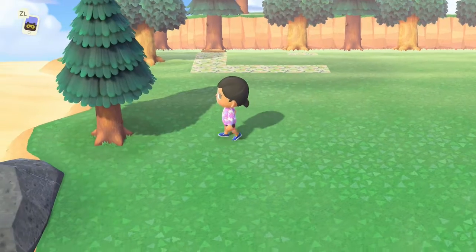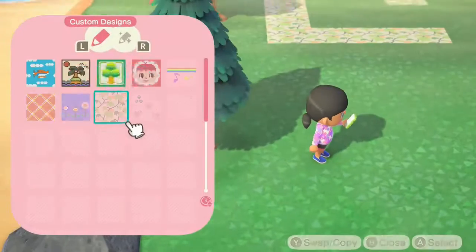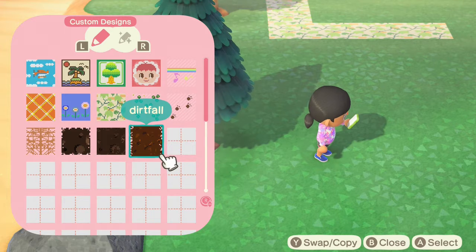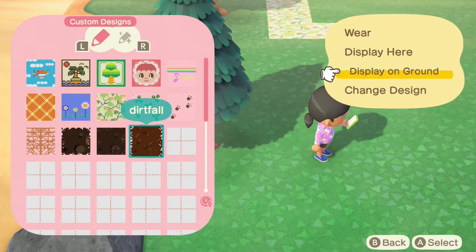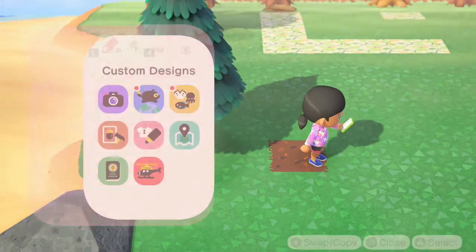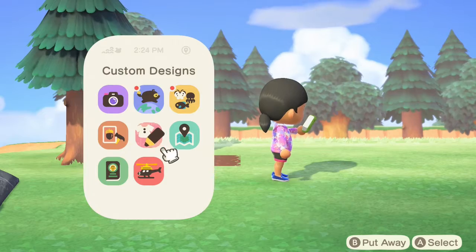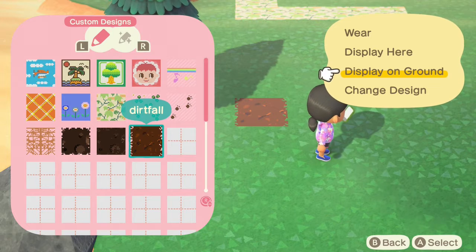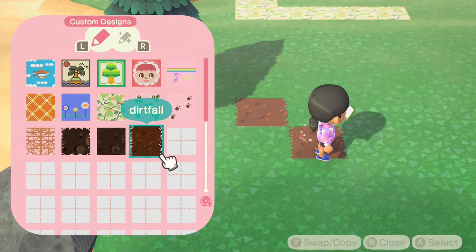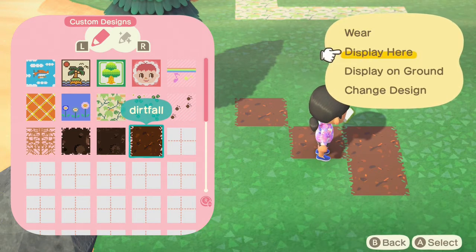Now below here starting with this tree I did make a custom design. As I mentioned in several videos, I'm not going to be using Nintendo Online to get patterns even when I do unlock the Able Sisters. So if I want to have things like this on the ground I will need to make them myself. If you are interested in a video on how I did this, definitely let me know below. What I'm going to do is put nine tiles down because I can stand in one spot and do that.